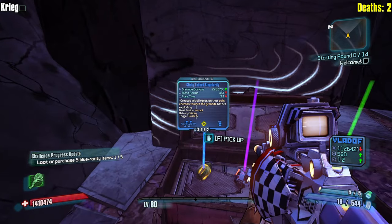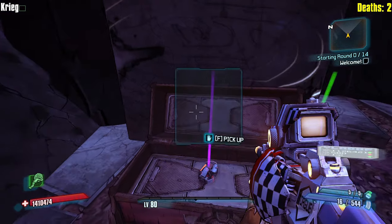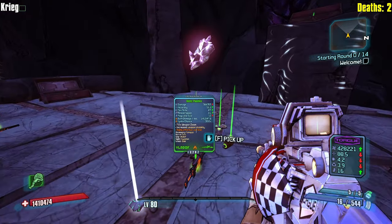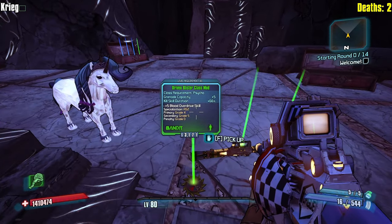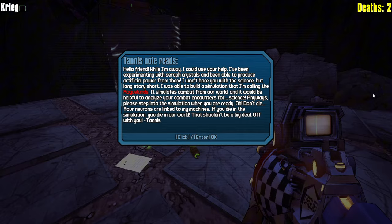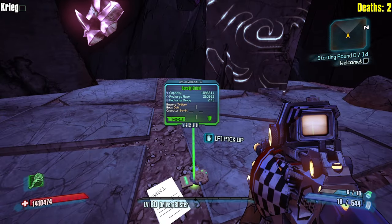How about a corrosive cloud already? That's huge. Getting ourselves a very nice corrosive cloud. A singularity is important as well. I don't really need a 0.0 second slag grenade unless it's like an actual slag grenade. Grenade capacity plus five, kill skill duration - I mean it makes sense. Oh, another corrosive cloud - a 0.0 second fuse corrosive cloud. Now that's kind of nice.